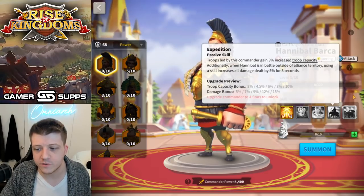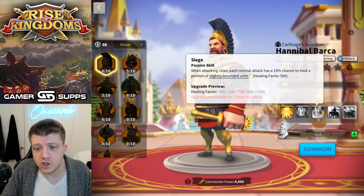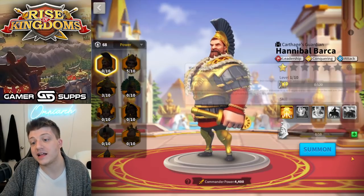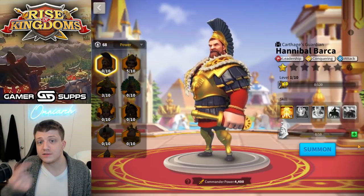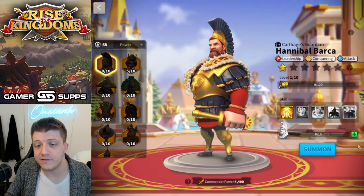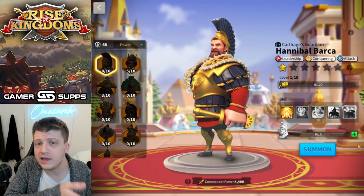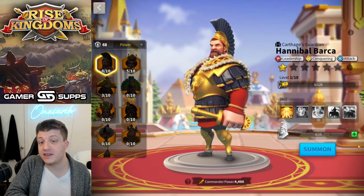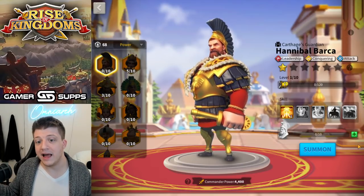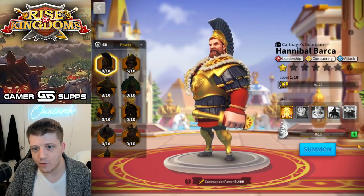He gets a nice 15% damage bonus outside of alliance territory, which is fine, but he's just not dealing that much damage and has no stats — no attack, no defense, no health, nothing. That's the problem with Hannibal Barca. On top of that he costs money — you literally have to be a very high VIP level just to make him useful, and he's only useful in the early game like KvK 1.